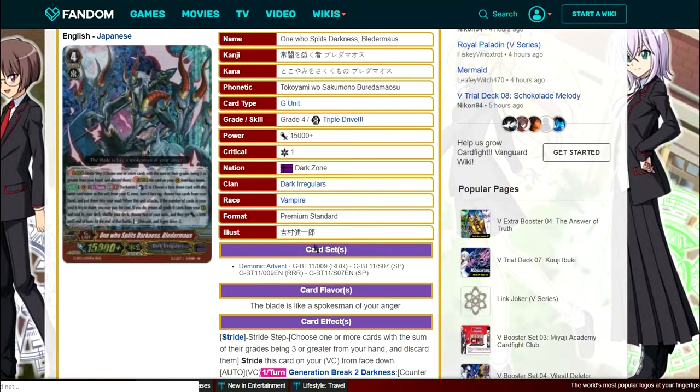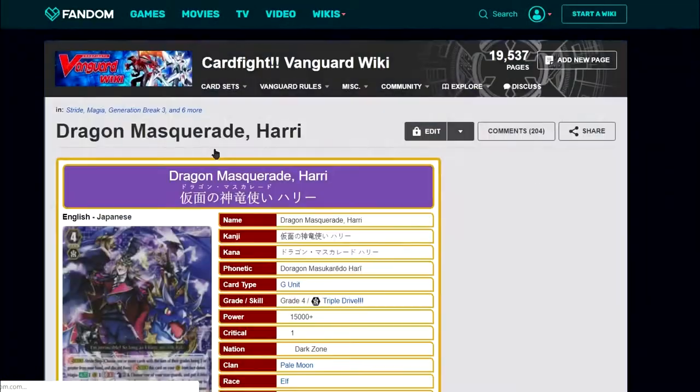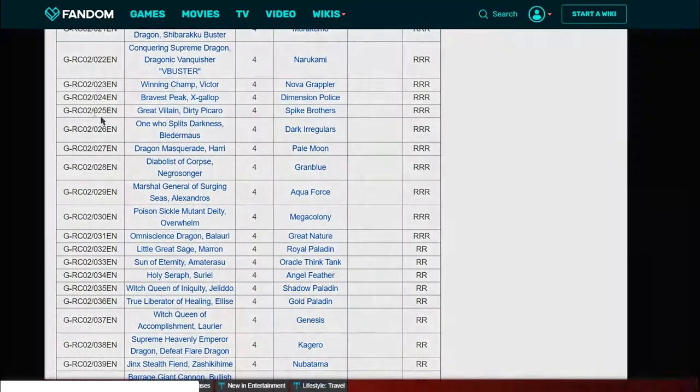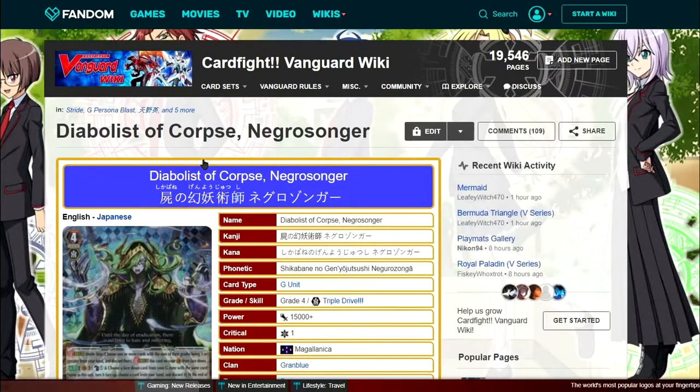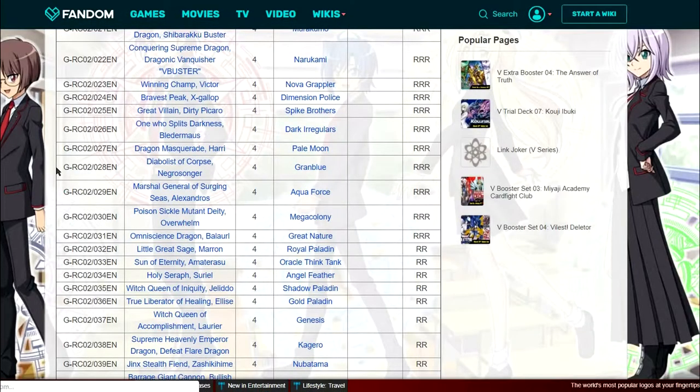For Bermuda Moon they went with Harry — not the best choice. They should have gone with the other Harry promo that's used as a four-off. The one they chose isn't really used that much anymore, maybe as a one-off, so from Bermuda Moon it's not a good choice. For Grand Blue, I'm not the expert on this, but I think they should maybe have gone with Nitros as the stride. We've seen the Turbo Mega Dodo deck and I don't think they use Necro Stranger that much, so I'm not sure.